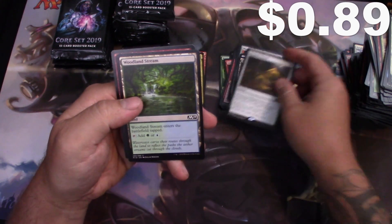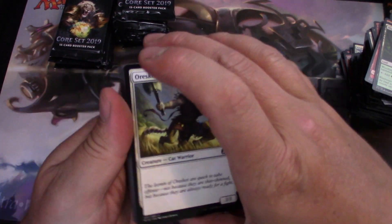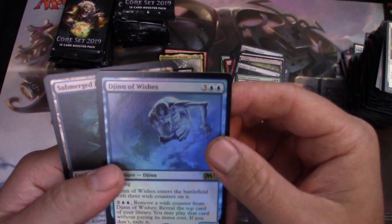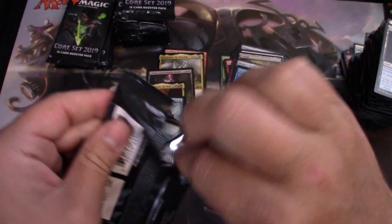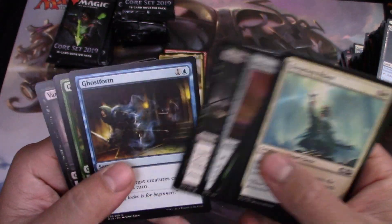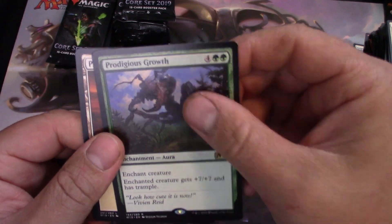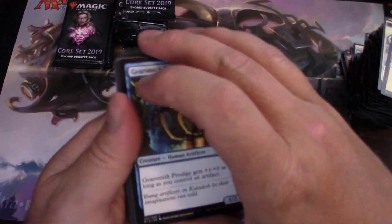Dragon's Hoard. Vivien's Invocation. Oh, a foil Genie of Wishes! I will say so far this has been a really good haul. And the Growth — I like that one; it's making me want to play mono-green.